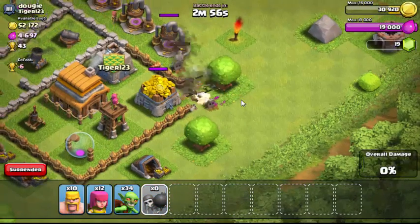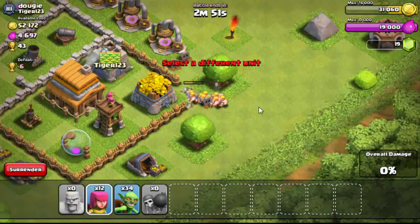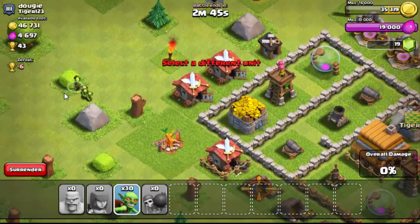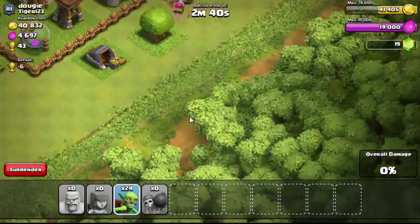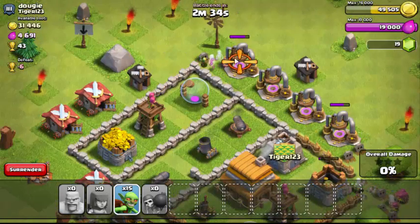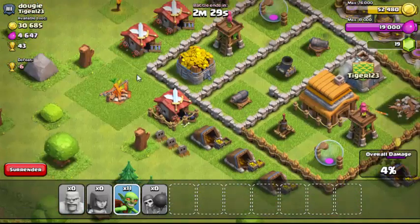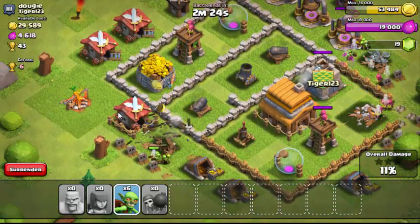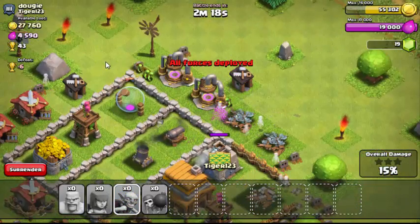I'll drop a couple of troops, wait for the mortar to fire, then send in my barbarians and archers. The main concern is the mortar, but I can continually distract it. There we go — it's been distracted. Now the rest of the defenses can get taken out.